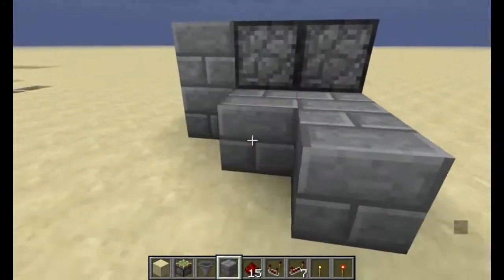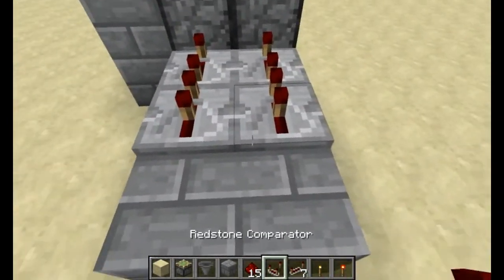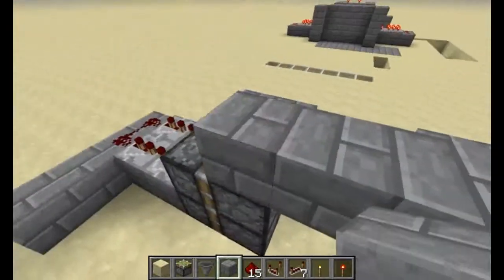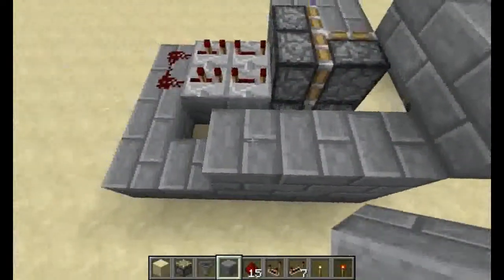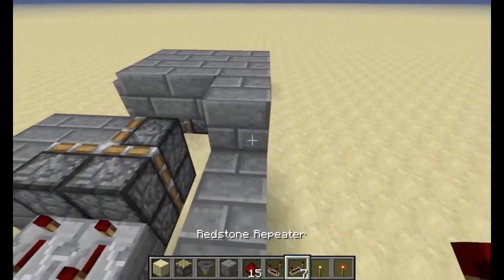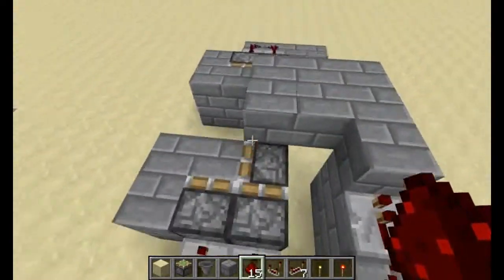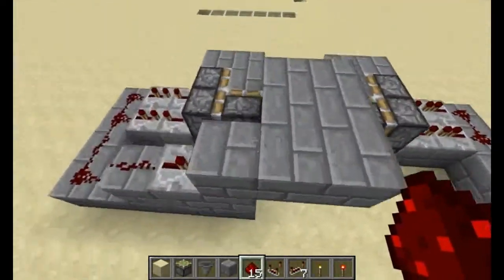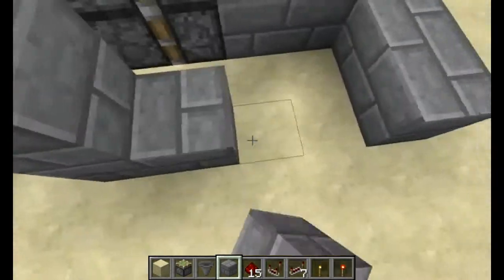Over here I'm going to put my button. These ones are going to the full tick, and then these ones are only one each. What I've done is basically made it so that this one is one second longer than this one so that they open at the same time, but I wanted to have the same width on both sides — just to make it easier to plan for. So I added the extra repeater over here.